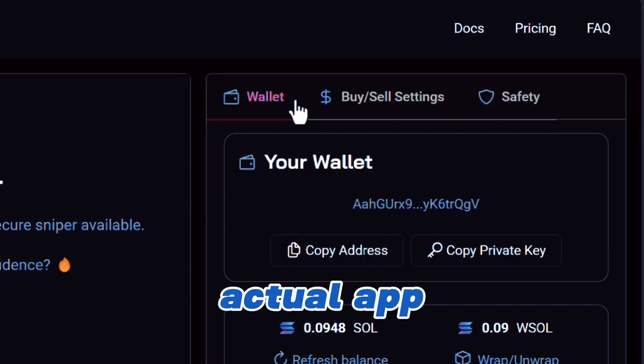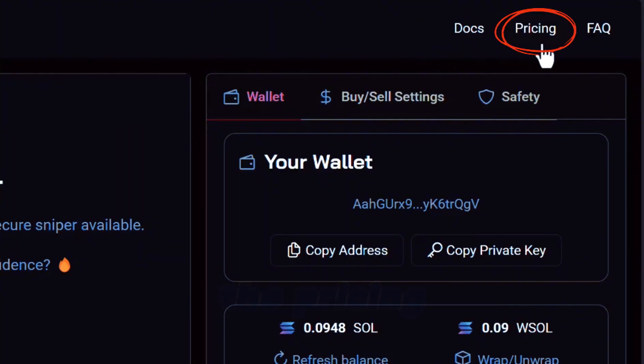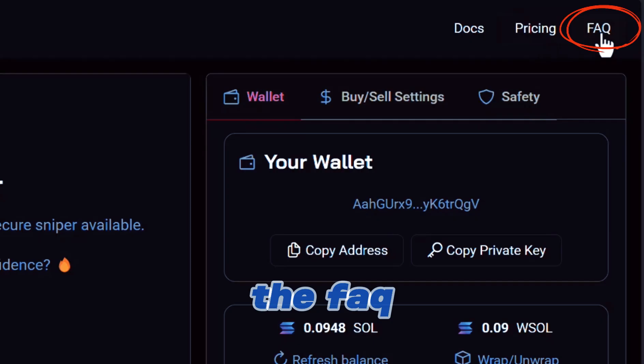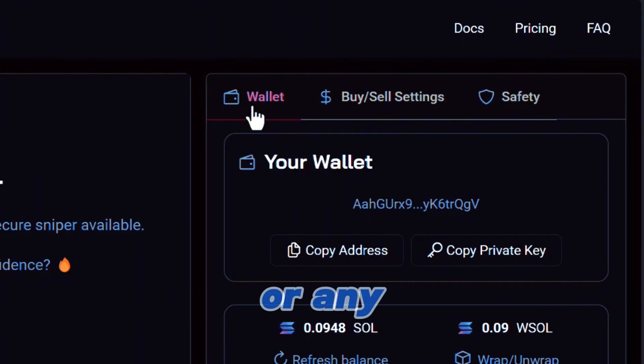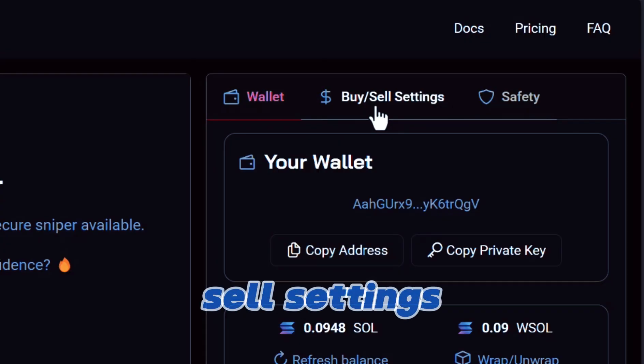So we're in the actual app right now. Up here we have the document section, we have the price and structure which we already went over, and we have the FAQ. If we scroll down, this is the wallet section — pretty self-explanatory. If you guys have Phantom wallet or any kind of crypto wallet, let's check out the buy and sell settings.